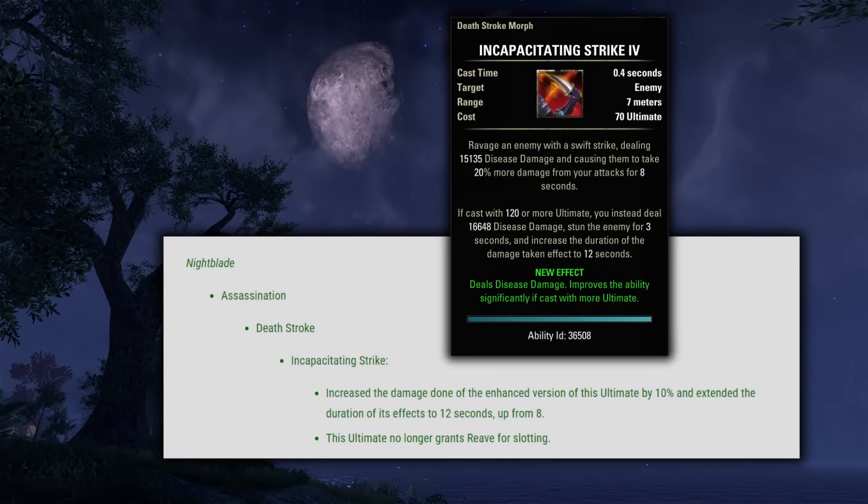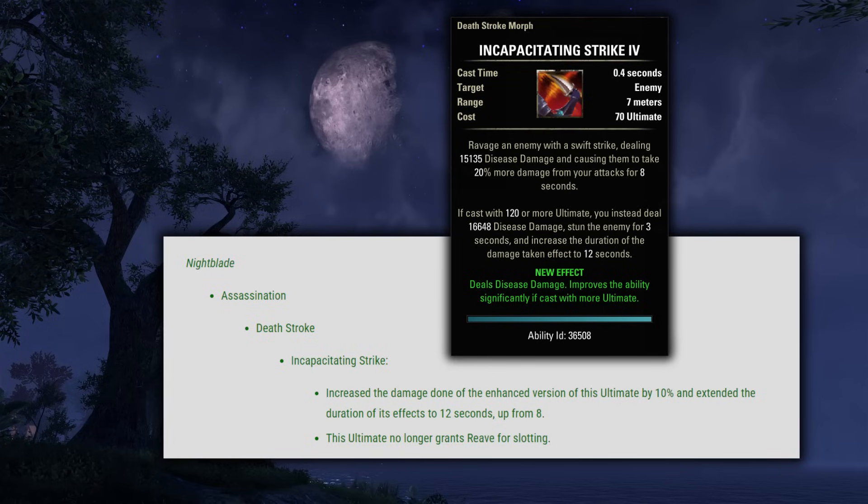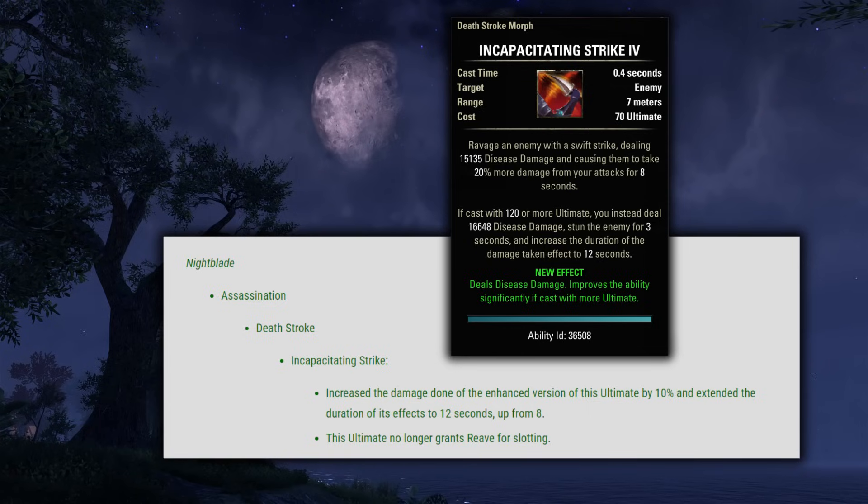Next up is the Nightblade, Deathstroke — Incapacitating Strike. They increased the damage done of the enhanced version of this ultimate by 10% and extended the duration of its effects to 12 seconds up from 8. This ultimate no longer grants Reeve for slotting. So this is not a huge change aside from losing that sustain, but often you end up casting this at over 120 ultimate due to uncontrollable circumstances, so getting the 12 seconds out of it instead of 8 is a nice little buff. And then for the Soul Harvest morph, this morph's slotted bonus now persists through bar swap.